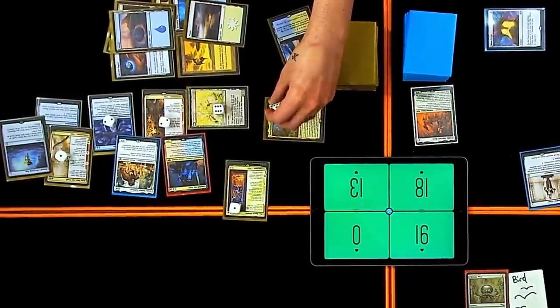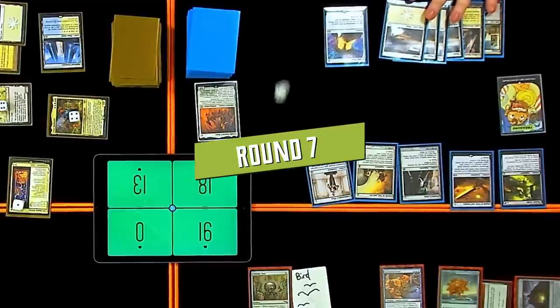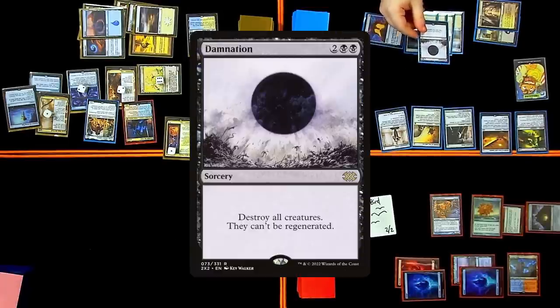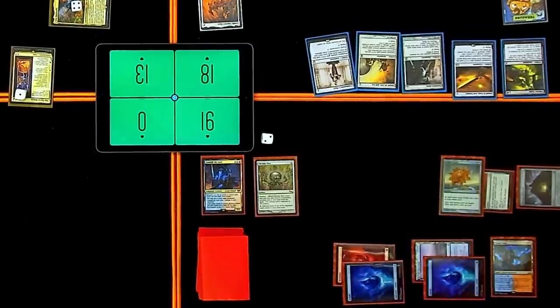Looking for evens. Damnation. Tom is indestructible but none of that other stuff is — so it would kill those three creatures. My bird — goodbye bird. Did you pay one extra for that? No. Pure Steel Paladin — paying an extra? Nope. Whenever an equipment enters the battlefield under my control, I may draw a card. Equipments I control have zero equip cost as long as I have three or more artifacts.